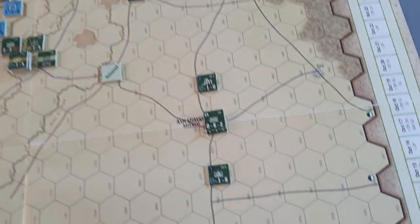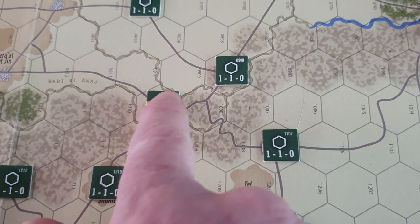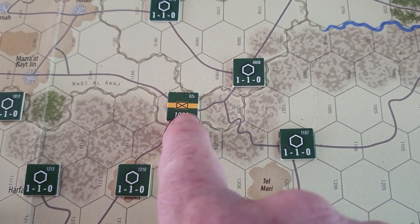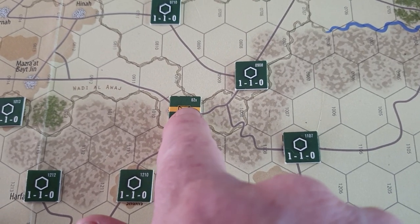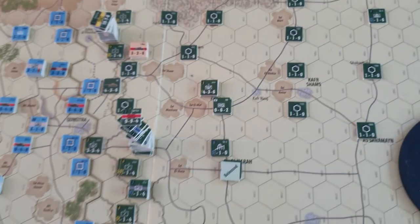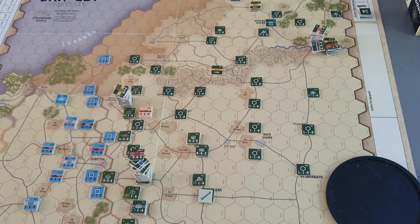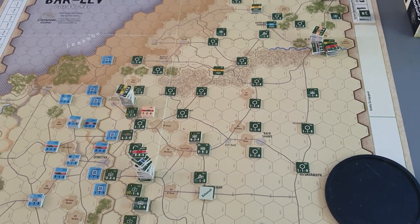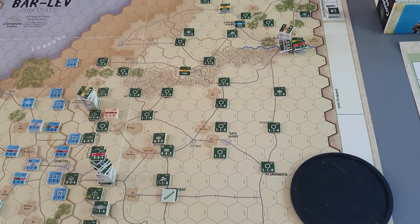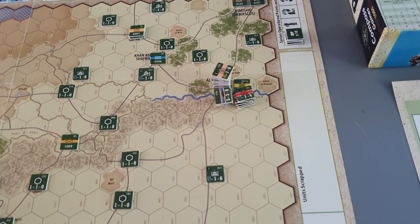If you look on the board, these little counters here have a designation — either a brigade, a division, or something — and then you've got your location which is your hex number. You can spend operational points, but the Syrian and Egyptian totals are totally separate. You can't exchange them or anything like that.